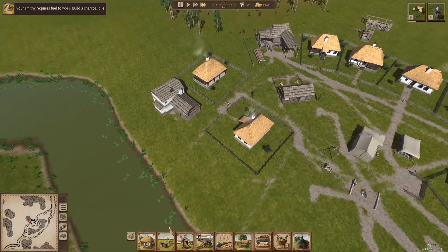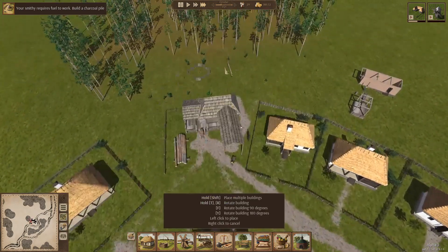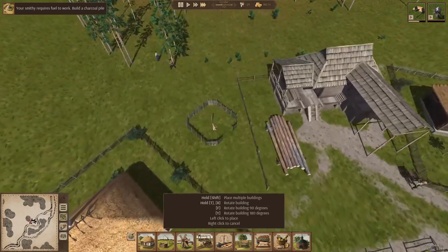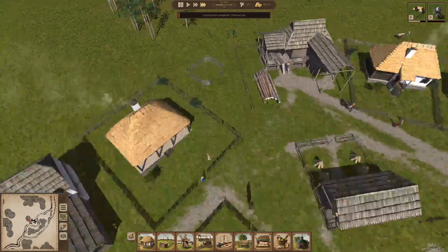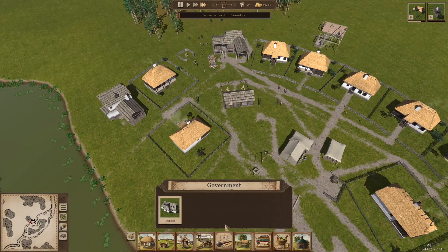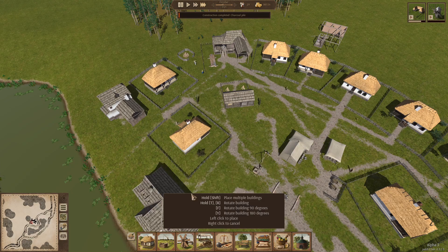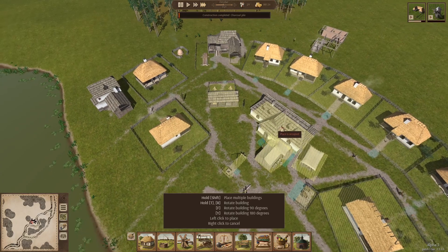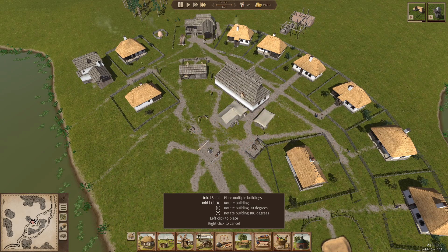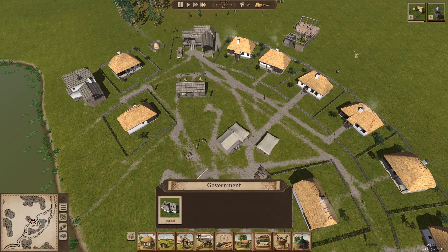Your smithy requires fuel to work — build a charcoal pile. A charcoal pile — presumably that needs some forest situation happening. So we'll just build it here. I think I saw over the town hall it says 'unlock more ways to control your town,' which I find intriguing. So I'm hoping to build that. But let's wait for a bit because we want to make sure that we don't starve first.